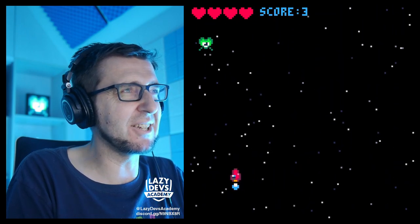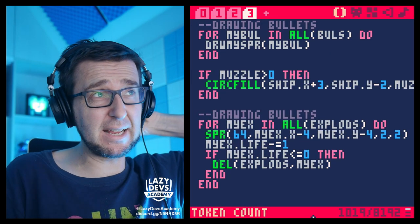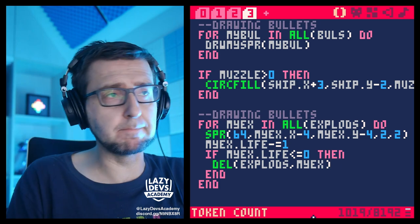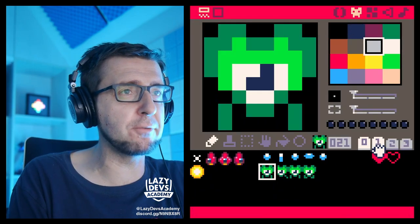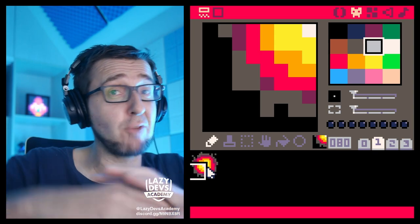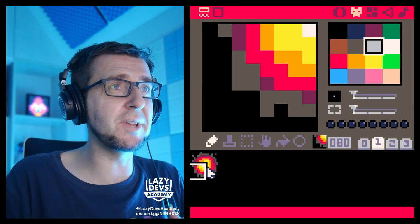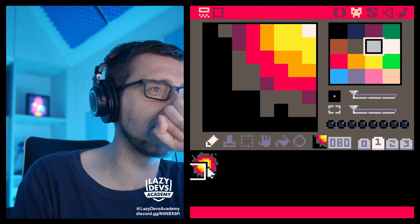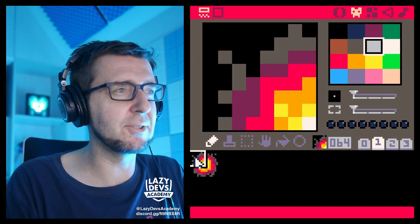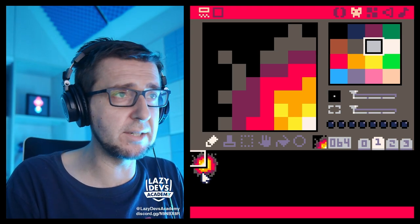It doesn't quite feel dynamic. The problem is this is not an explosion — it's a frame from an explosion, but it's not an animation. Real explosions are things that move and are animated. So we have to actually have multiple frames of an explosion. This is where we get into a problem — we kind of have to draw more frames to create a more fluid animation. So let's try to animate this explosion. I've set a budget of a couple of frames.